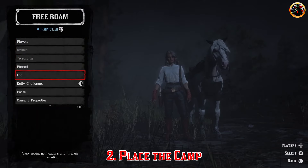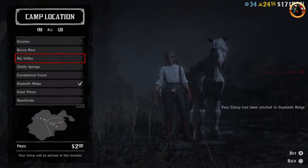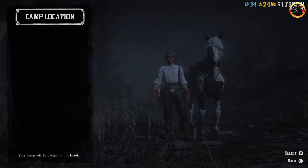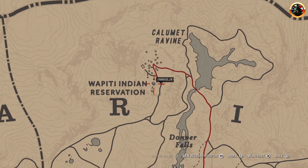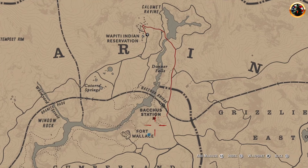The second step is to place the camp. Choose the Cumberland Forest location. This is where your camp should appear.